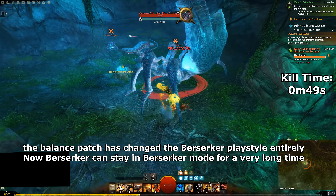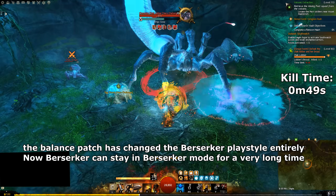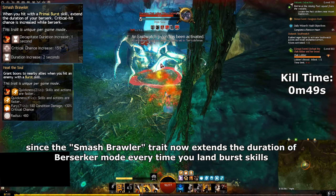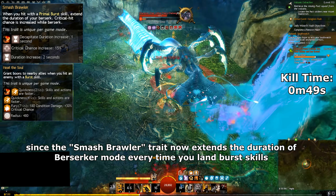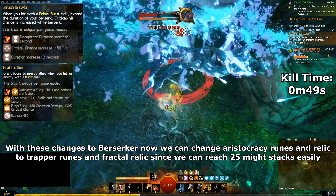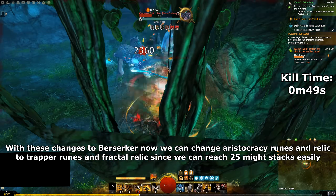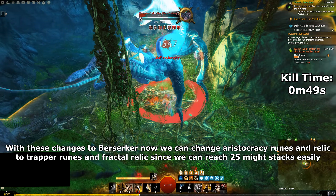The balance patch has changed the Berserker playstyle entirely. Now Berserker can stay in Berserker mode for a very long time, since the Smash Brawler trait now extends the duration of Berserker mode every time you land burst skills, and gives perma quickness from the heat, since it has no internal cooldown in this patch. With these changes to Berserker, now we can switch Aristocracy runes and relic to Trailblazer runes and Fractal relic since we can reach 25 might stacks easily.